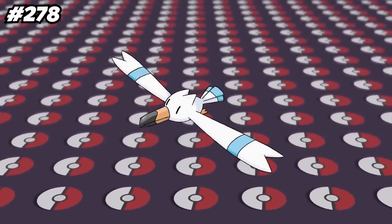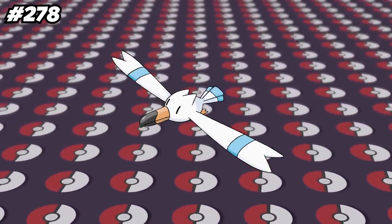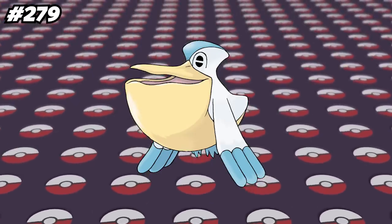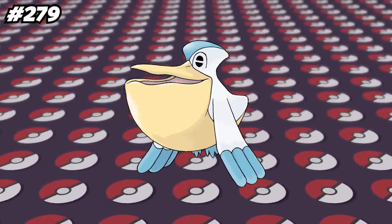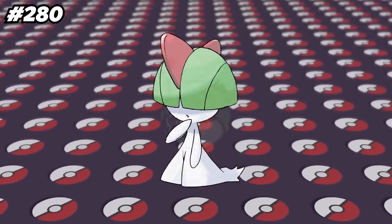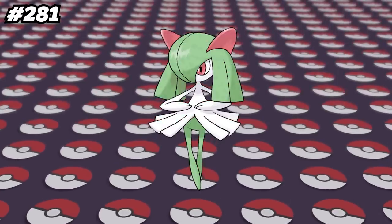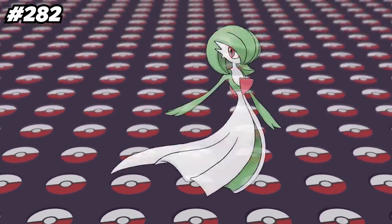Wingull is tied with other small bird Pokemon like Taillow, Starly, Pikipek, and Pidove for having the lowest Special Defense stat of all Flying-type Pokemon, with 30 base Special Defense. Pelipper is used by 7 Gym Leaders as of Generation 9, tying it for the most used Pokemon by a Gym Leader with Gyarados. Ralts' sprites are always depicted with its eyes closed, except in Pokemon Trozei from the Nintendo DS, where it can be seen with its eyes open for one of the first and only times ever.